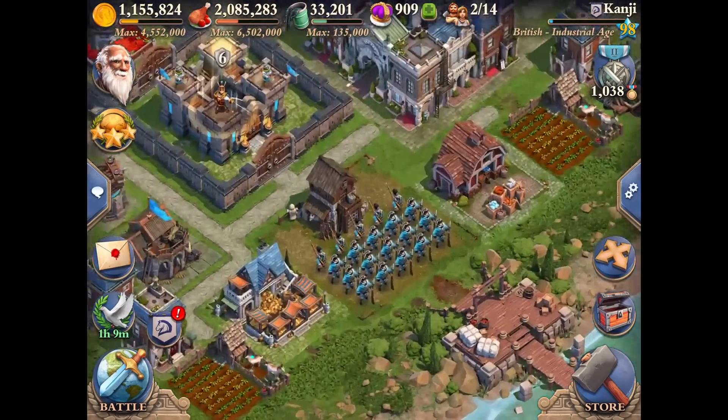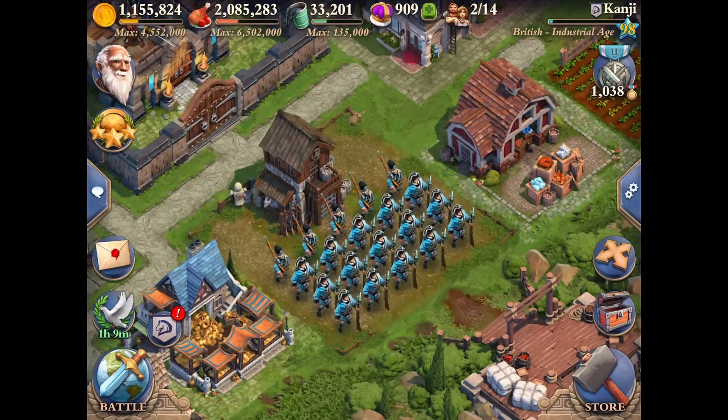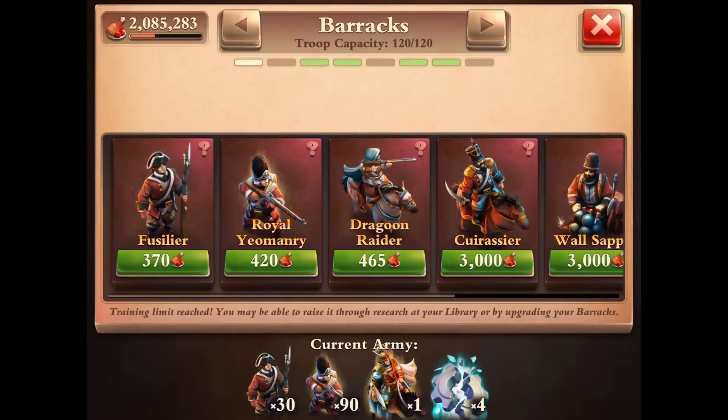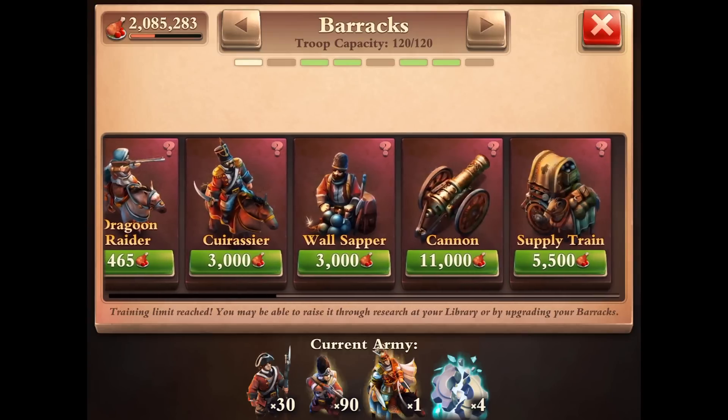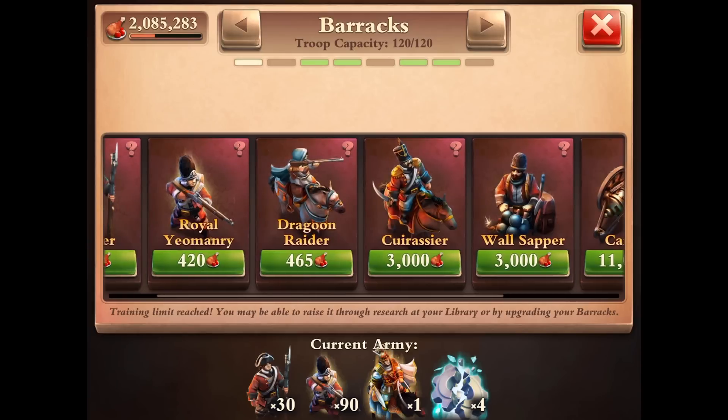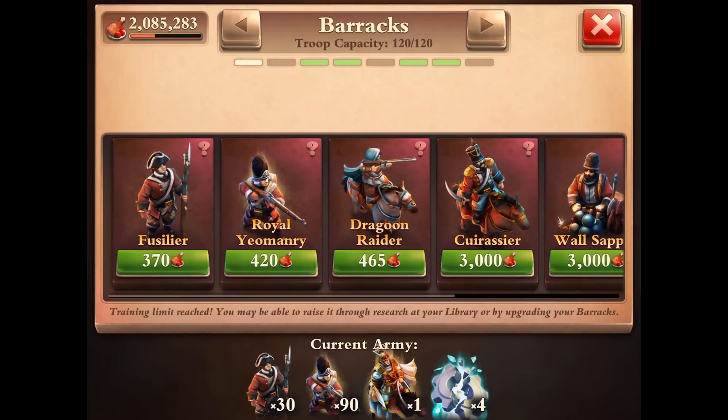As you guys see in my barracks, I basically have all foot soldiers — all infantry, all archers. I have 90 Royal Yeomanry and 30 Fusiliers. I have dropped all the knights, all the cannons, supply trains, wall sappers, Dragoon Raiders — you name it. I'm only using two types of army units right now.